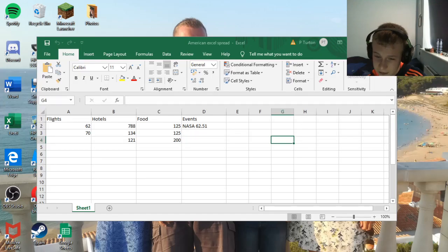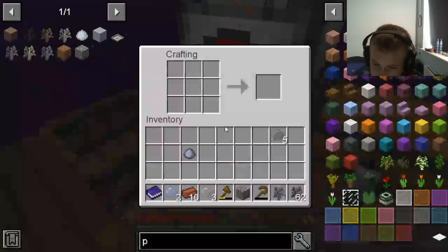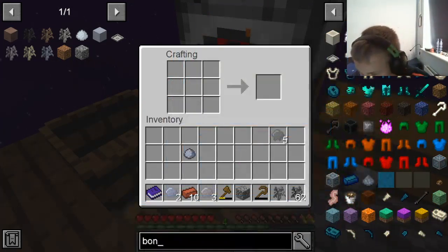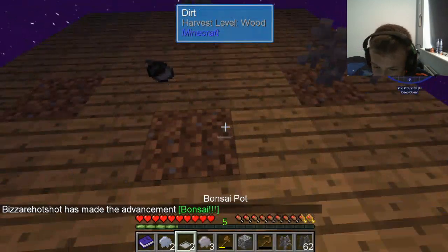If green screens aren't expensive, then I'll get one just to mess around, because they are really fun to mess around with. But I was just getting on then. Ten. Perfect. Oh, we can make some bonsai pots. I don't want hopper ones. I just want normal bonsai pots. Let's make one. Boom. Perfect.